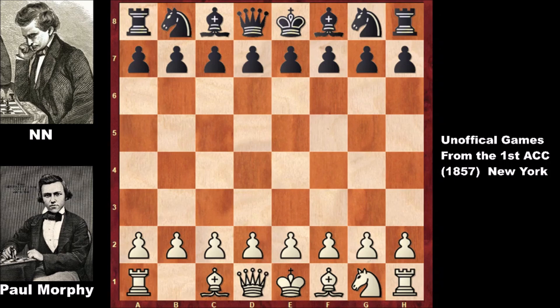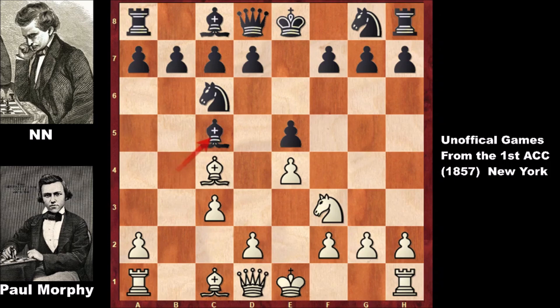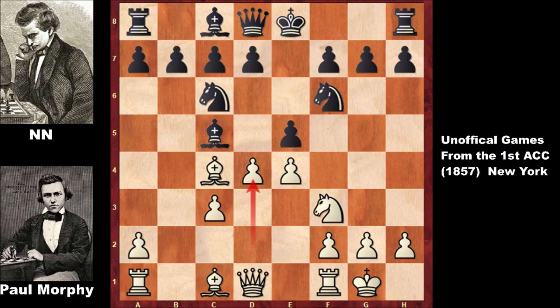Paul Morphy, playing with the knight handicap, starts with e4, e5, knight to f3, knight to c6, developing the bishops and sacrificing the pawn — accepting c3, bishop to c5, and Morphy castled. Then knight to f6, d4 challenging the center, exchanging the pawns, bishop to b6, bishop to a3 invading the dark diagonal.